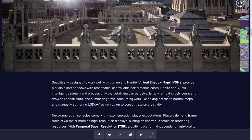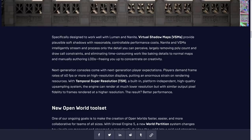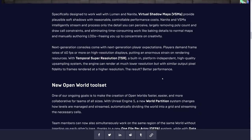Lumen and Nanite are definitely the two marquee features of Unreal Engine 5, but they're not the extent of it. We've also got Temporal Super Resolution — a built-in, platform-independent, high-quality upsampling system.